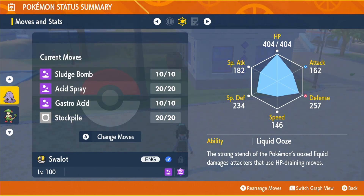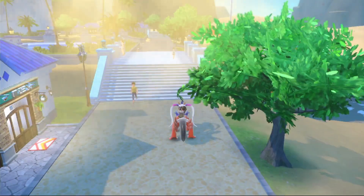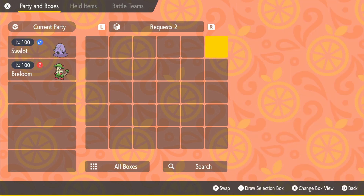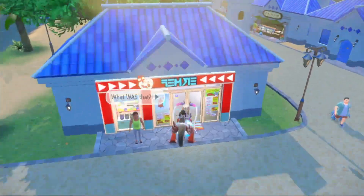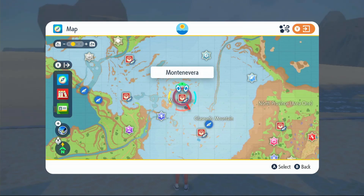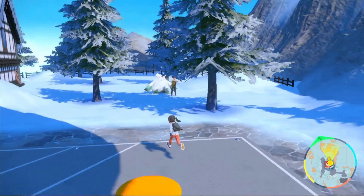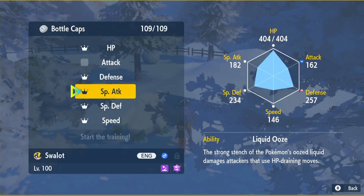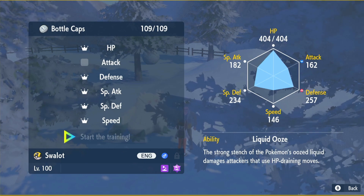Next up we're going to be getting our max IVs. You want max IVs in everything except Attack. To check, go to your main menu, click on Boxes and hover over your Swalot — it should say hyper trained or best if you have a max IV in any stat. We don't need one in Attack. To get max IVs, head to any Delibird shop, click on General Goods and buy Bottle Caps — each one gives one max IV, so you'll need a maximum of five, costing 100,000. Then head to Montanevera, speak to the guy there, click your Swalot, then Bottle Caps, and hyper train HP, Defense, Special Attack, Special Defense and Speed. Leave Attack — it's a waste of money.